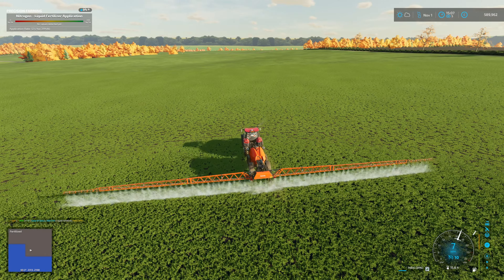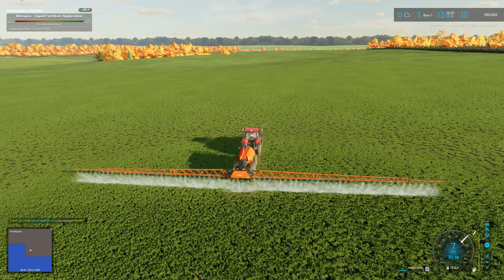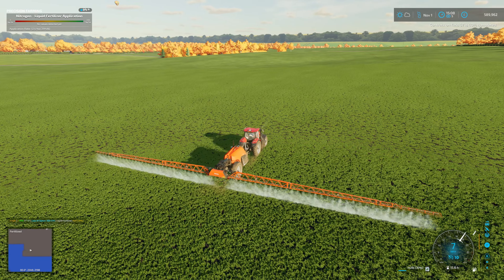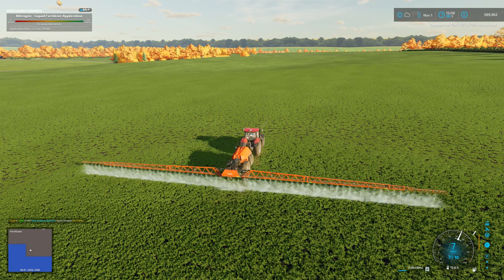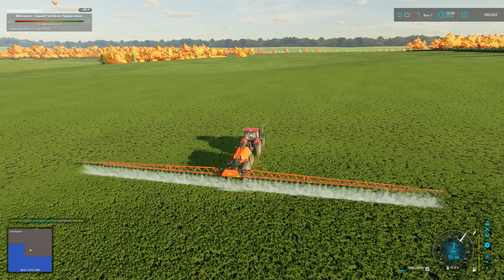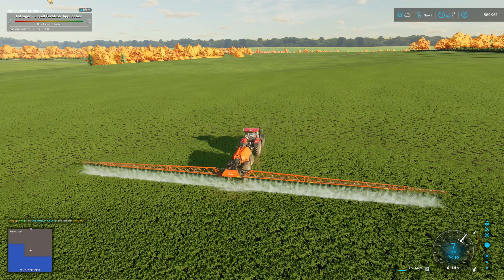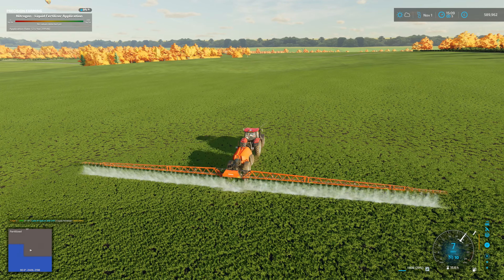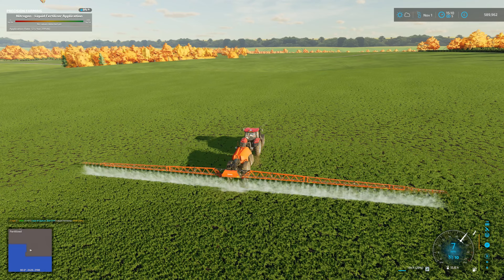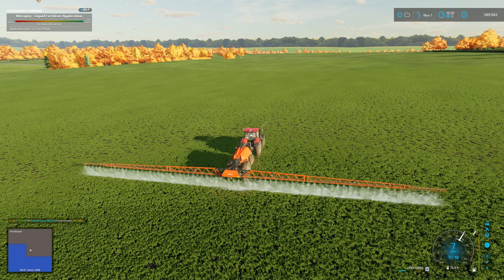We're nearly at 600 grand now, we will be by the time this contract's done. So we should be well over a million quid come January - I do think it's a real possibility that we could buy a new field. With the headland done and this is our third up and down row, we are 40% through the field and we've only got 31% left of the fertiliser - we might not be making as much money out of this as I first thought. So we are going to need some more, most definitely.